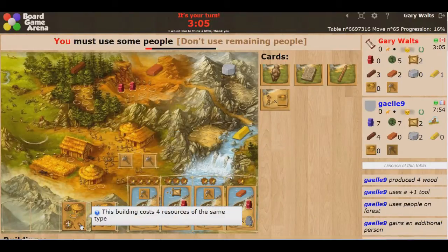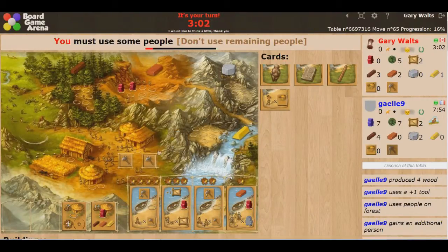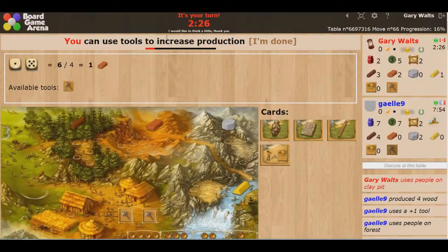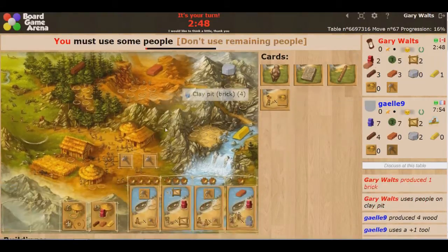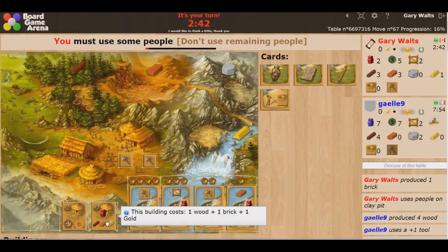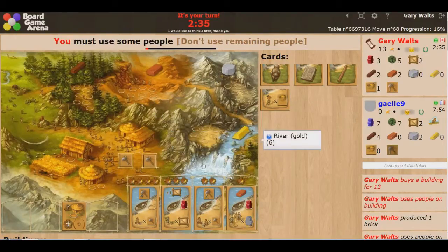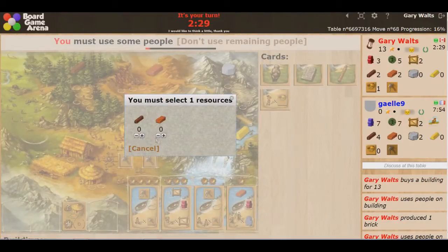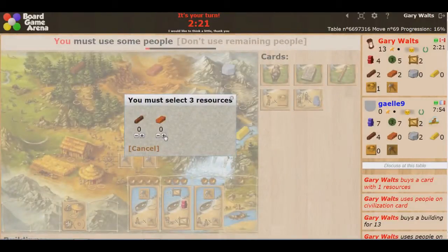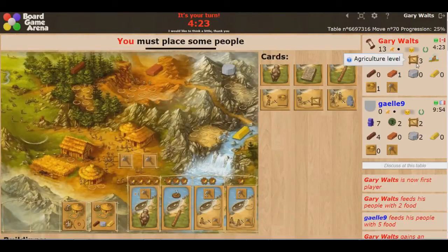Let's use some people. I'm going to go ahead and build this building — that was the plan for the turn anyway. I'll take that — brick for brick. That's going to essentially use up all my resources; I'll have one brick left over. But my agriculture level is pretty high now — I was at 3.